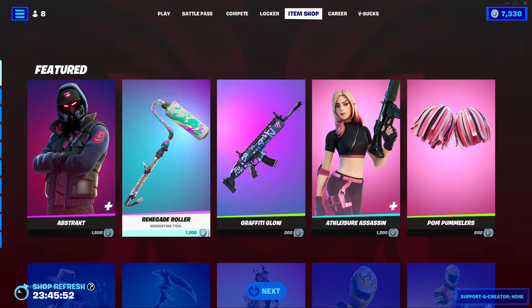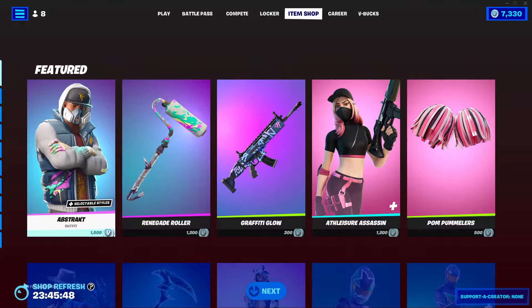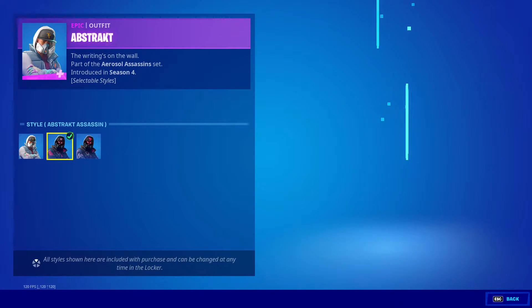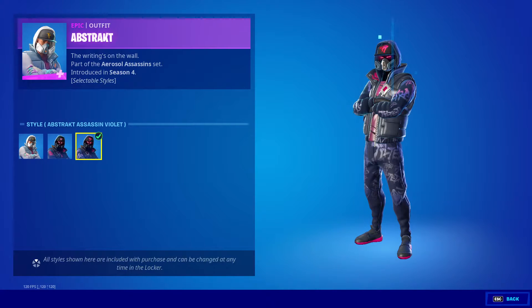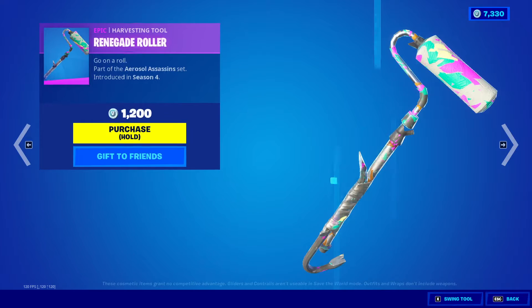Hey guys, I'm gonna be showing the September 24th, 2022 Fortnite item shop. Let's get right into it. First up we got Abstract — default Abstract Assassin, then Abstract Assassin Violet, and Tag Bag.